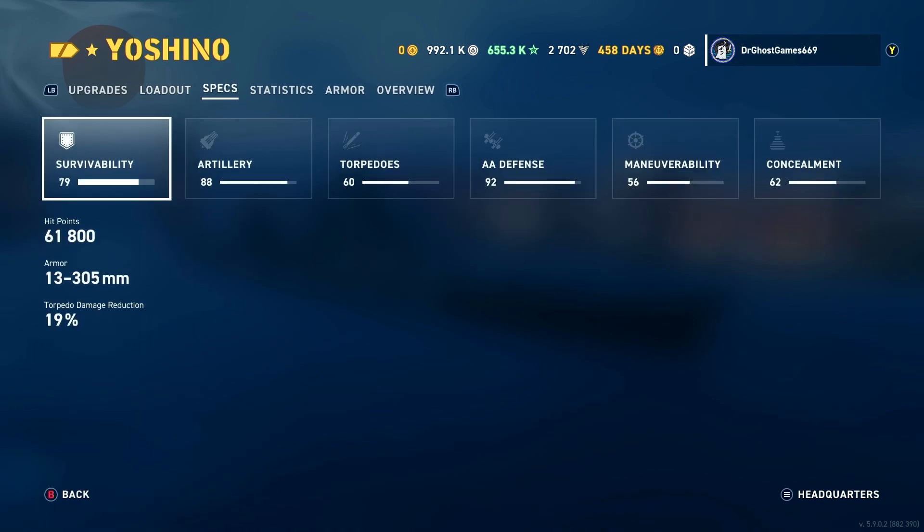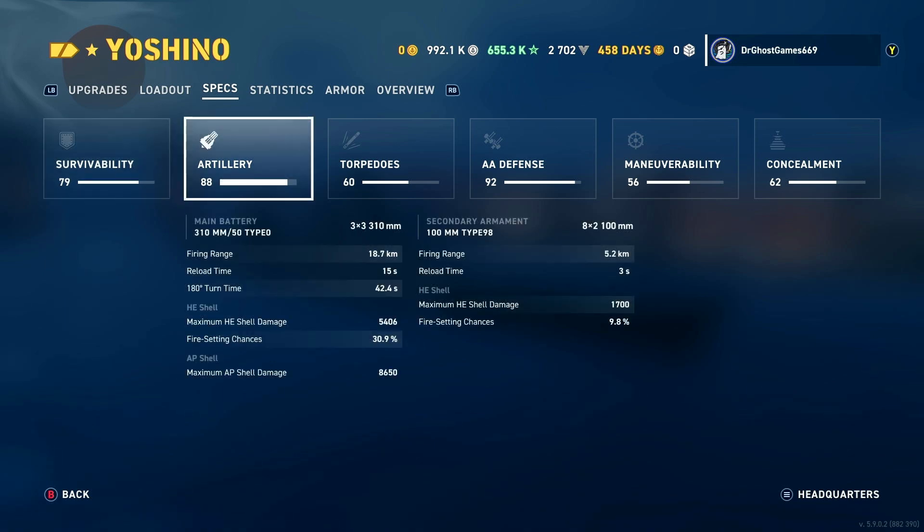For the specs, we've got 61,800 hit points and 19% torpedo damage reduction. For the artillery, we've got nine 310mm 50-caliber Type Zero guns shooting out to 18.7 kilometers on my build, with a 15-second reload. One thing to mention is the turret rotation is really bad — 42 seconds. You're going to notice how poor the turret rotation is in the gameplay.